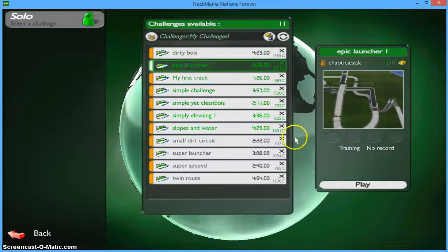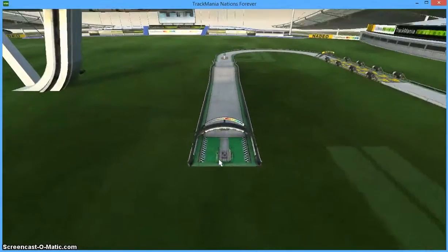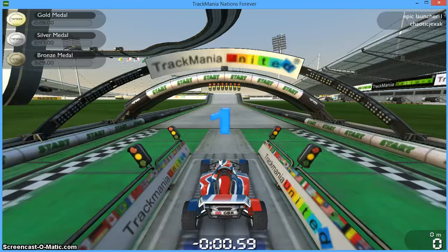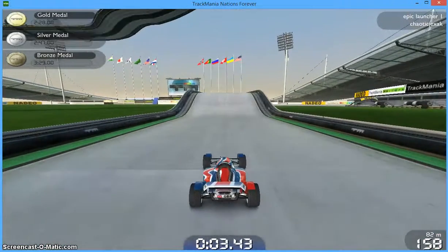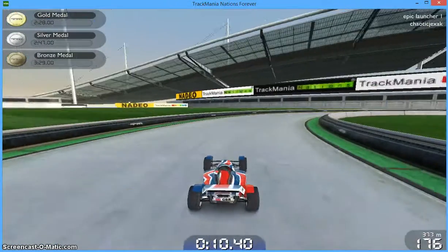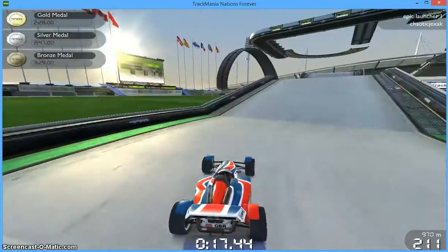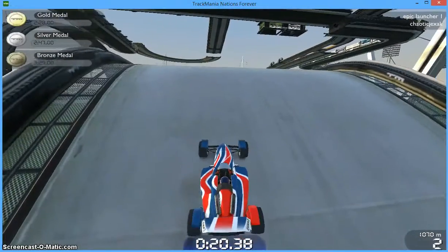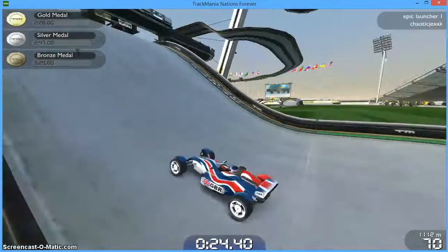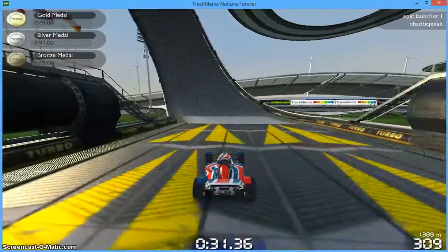Let's do Epic Launch... Oh, this is my favourite. Epic Launch 1 is a very stupid track. This is probably me looking at the track stuff you can build, and thinking: how do I create something completely ridiculous using stuff that's abnormal? And of course you can't just build a launcher pad - I like making a race track out of it. And of course, like any good interesting track, I decided to add obstacles. This is where I started adding obstacles to levels, I think.